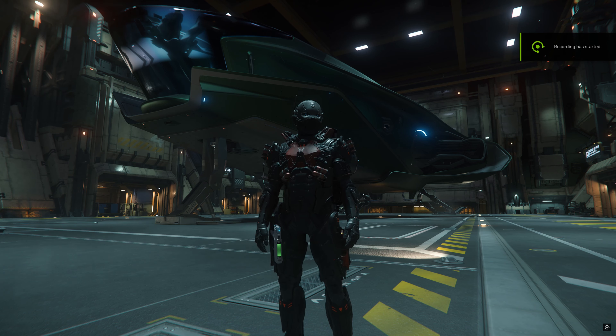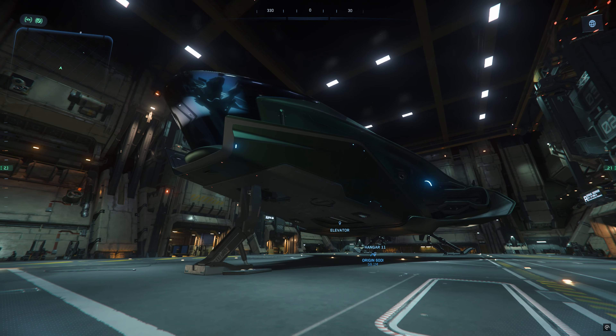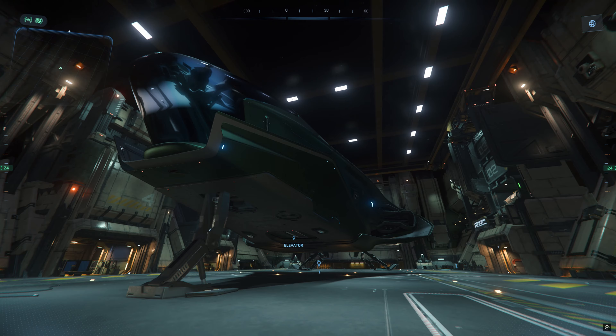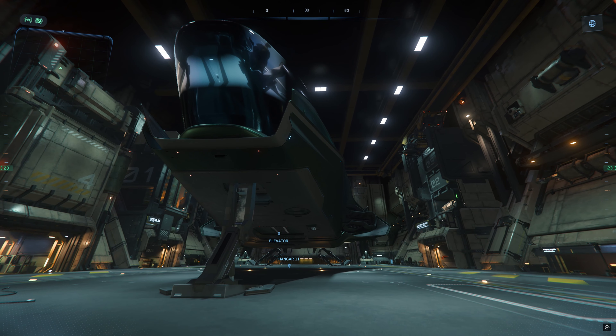Welcome fellow citizens to my new video. Behind me stands one of the most beautiful ships in the game, the 600i. The 600i has such beautiful lines and it's also dressed in this beautiful Fortuna green paint. I really love this paint.